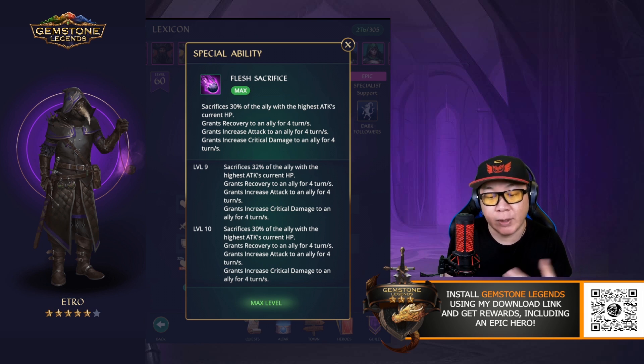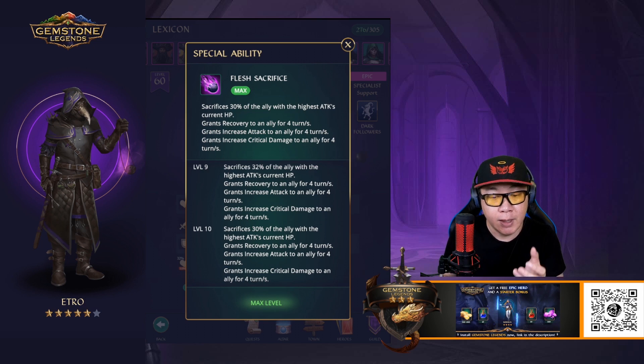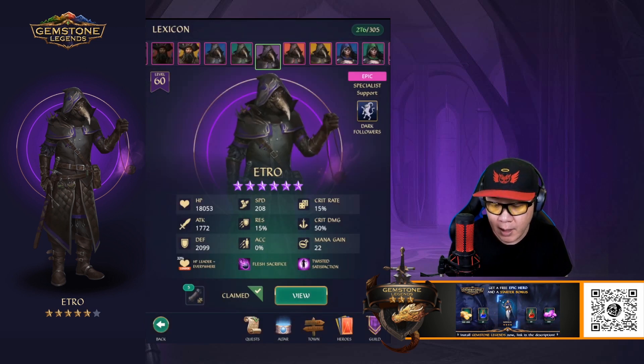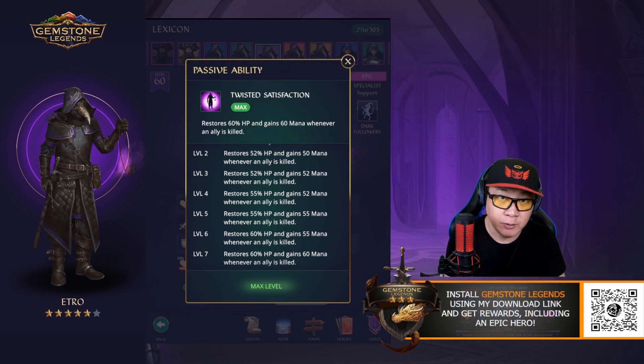What comes along with the sacrifice is recovery for four turns, so your hero will eventually heal up. Also there is increased attack and increased critical damage — this is the key right here. The increased attack and increased critical damage will allow your hero that is primarily an attack hero to deal even more damage.